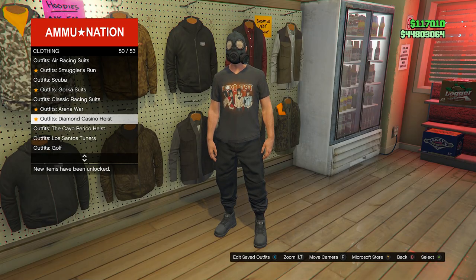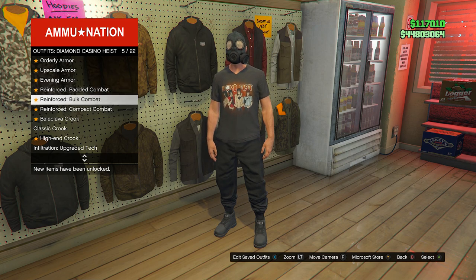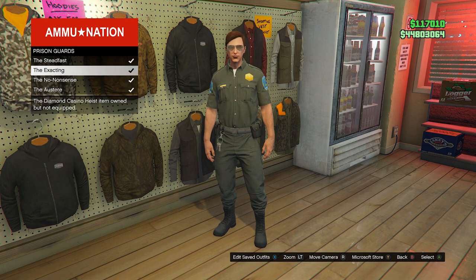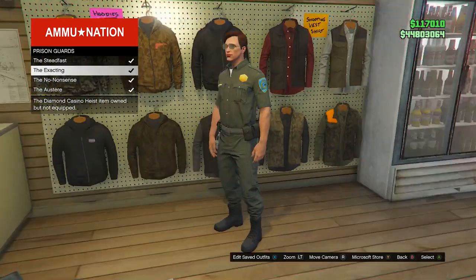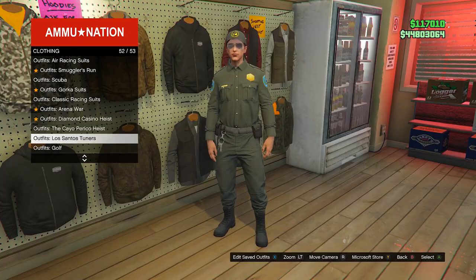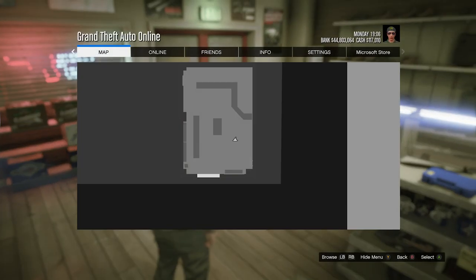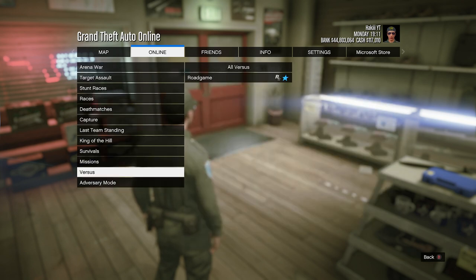As an example, I'm going to try to merge on the cop belt. To do that, go into diamond casino heist outfits, go all the way down to prison guards, and you'll see this outfit has the belt on it. You can choose any one of these outfits — it doesn't really matter which one. Once you have the outfit equipped, back out, press pause, go into online, quick join, play job, Rockstar created, and go all the way down to versus.